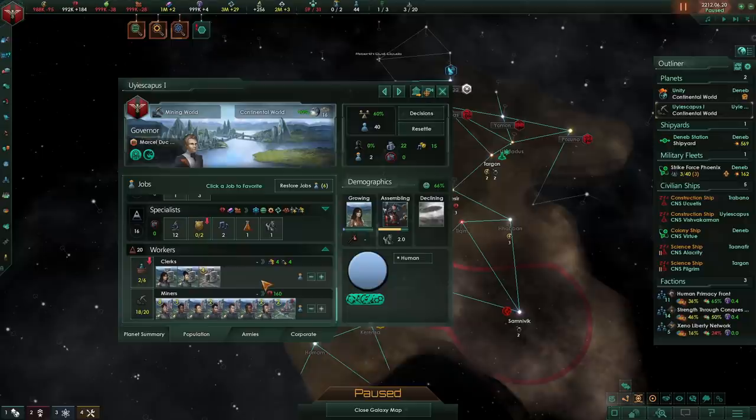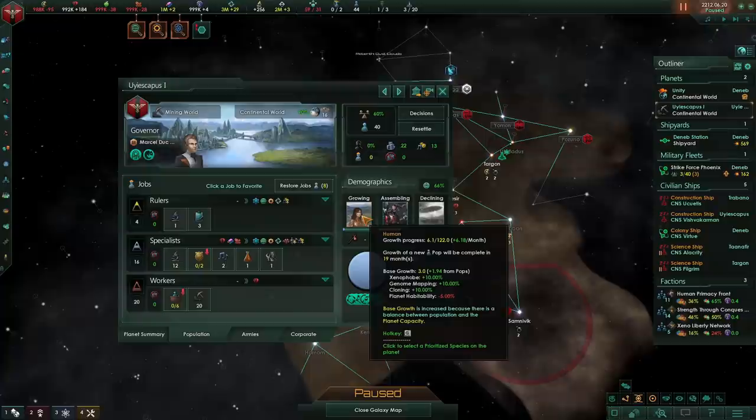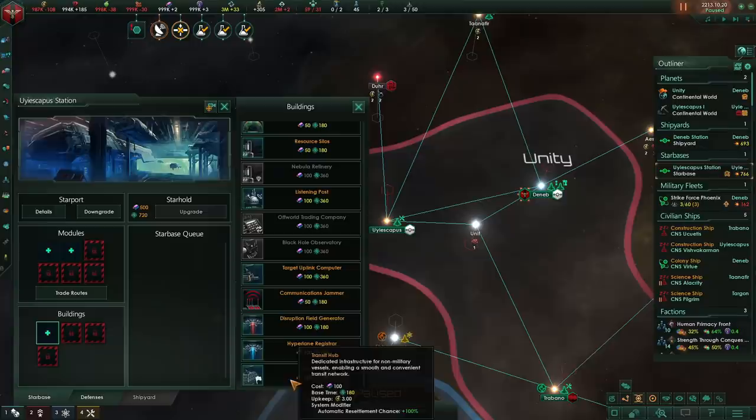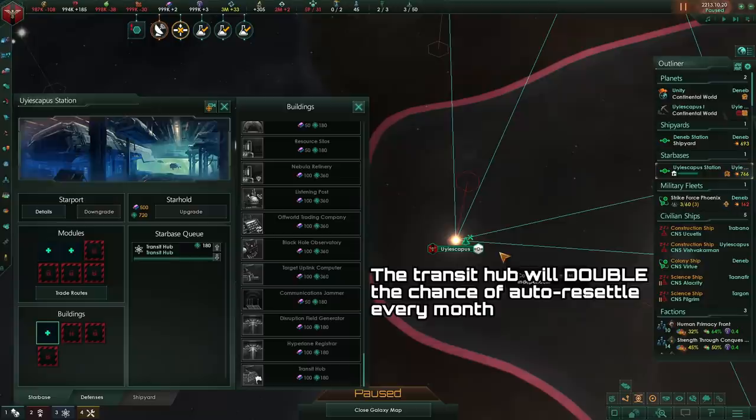On a size 16 planet, that is exactly what I would do. I would leave the planet at around 40 pops, and if we unemploy our clerks and make sure everyone is working as either a miner, researcher, or some other important job, we can make it so any new pop that grows here is unemployed and they will automatically try to move to a planet with employment, housing, and amenities. On average, it'll take about a year for a new pop to resettle to another planet. This process can be sped up by, for example, being a democracy or by going for a special starbase module called a transit hub. You unlock this technology by researching level 2 hyperdrives, and this will increase the chance of resettlement by 100% for any planets within the system.